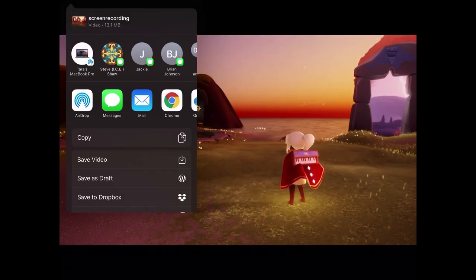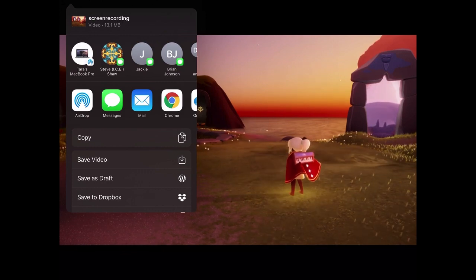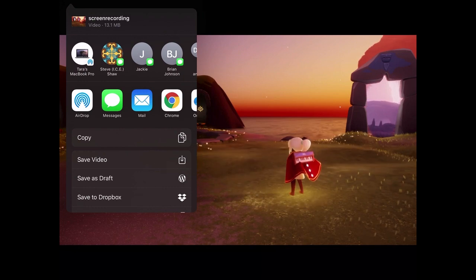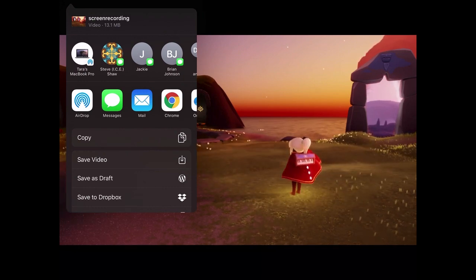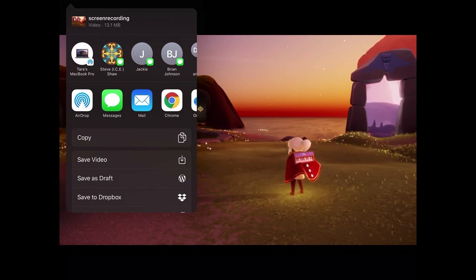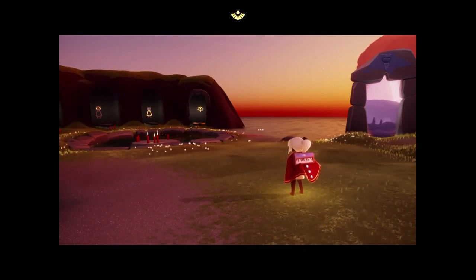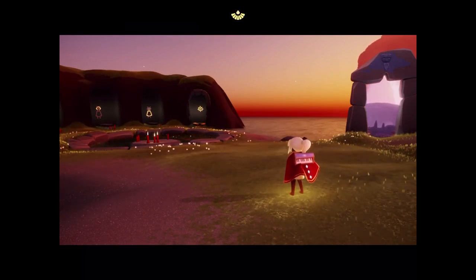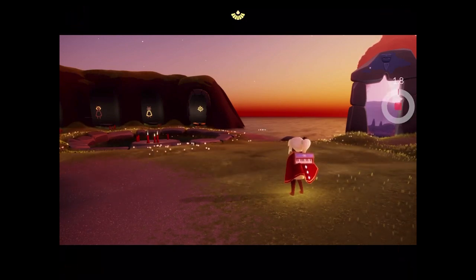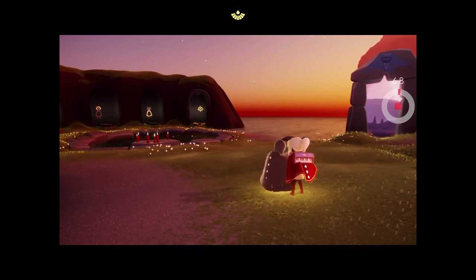When you hit stop, or let it stop on its own, you get a prompt for where to save. Now if you tap out of this, you will lose your video. Sometimes it's difficult to find. Hopefully you have the 'save video' option. On some devices this is a little bit buggy and you don't have the save video option. If you do have it, that will save it to your photos. If you don't, it will save under the generic screen recording name.